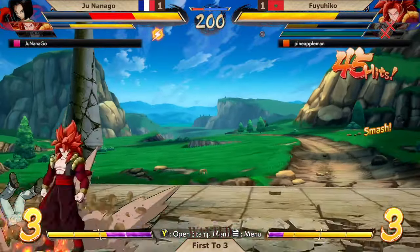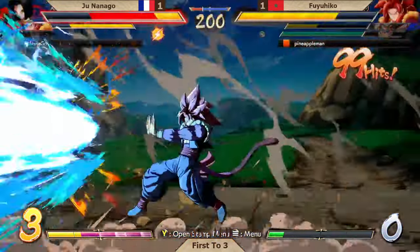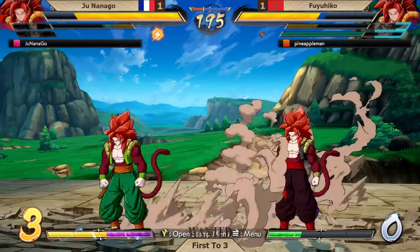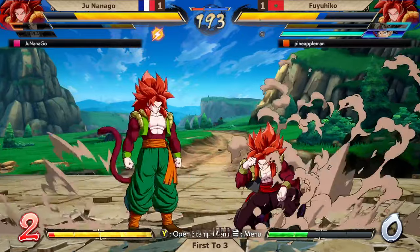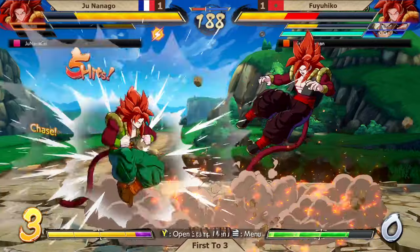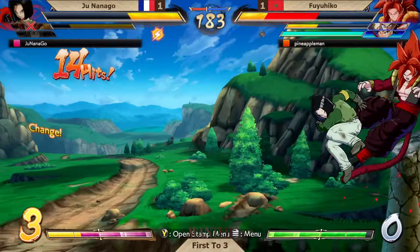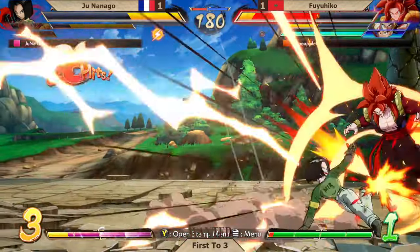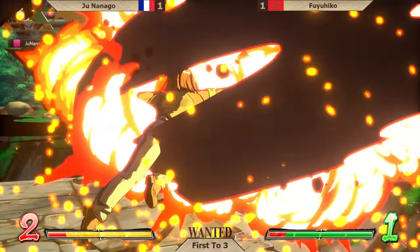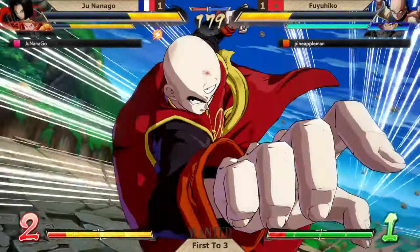Three bars already built. Gets the knockdown with Vegeta stuck in the corner — you're going to have to hold this. I would not be surprised Fuyuhiko if we see a spark right here. Maybe just hold on to the spark because of the limit break buffs. At this point you're so close to getting the spark with a character so healthy in the back, so might as well risk it. Junanago saves the spark, manages to tag out, tags the 17 back in, has enough meter to finish this. Level 1. Just one bar, baby.